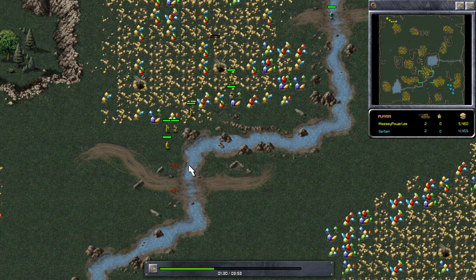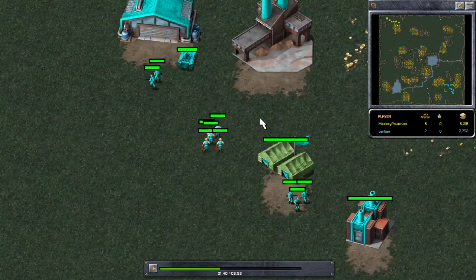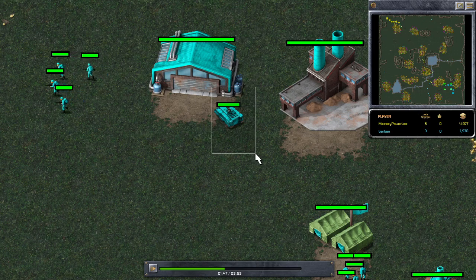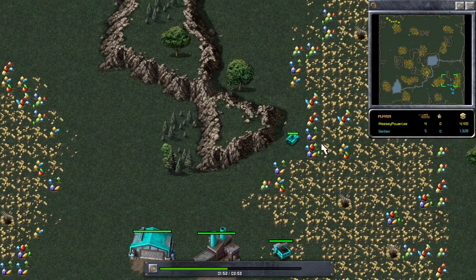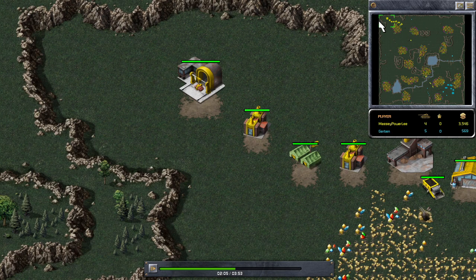I've got my war factory out and I'm continuing to build. Look at this — four MCVs, four APCs, four engineers in an APC truck! He's a little bit confused about which way to go, bless him. I'm using a minigunner to scout the map.